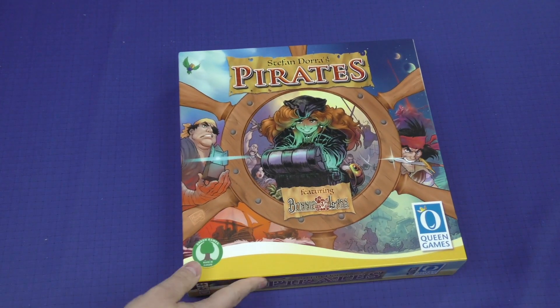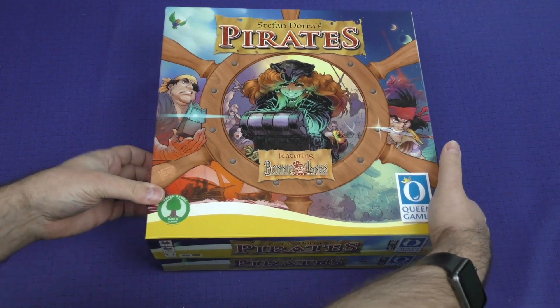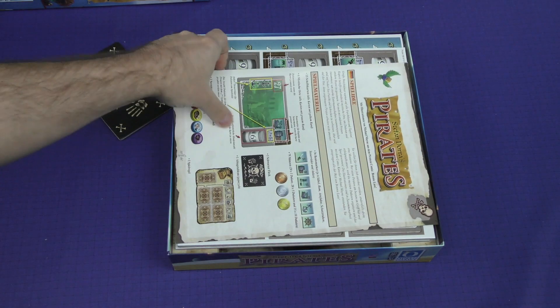Let's take a look inside the box and see if we can get an idea on how the game plays. I mean we know what the theme is so far, and we've seen a bit of the art. Here's a very big cardboard token here. Let's put that to the side.